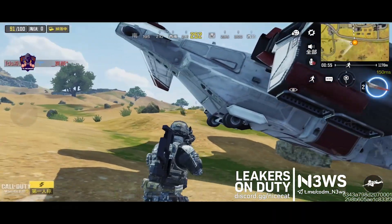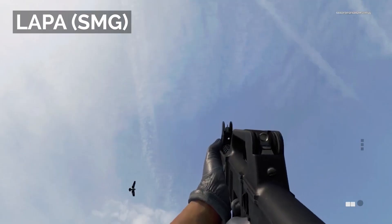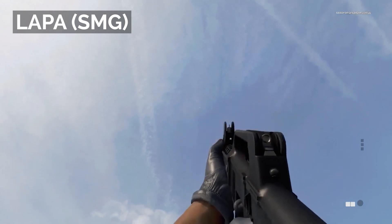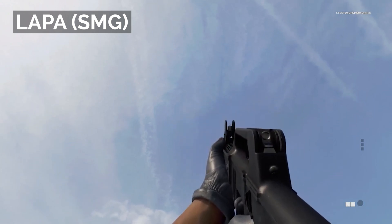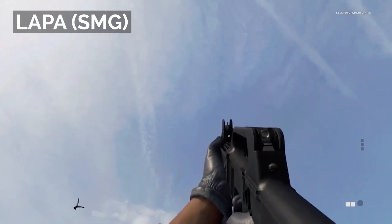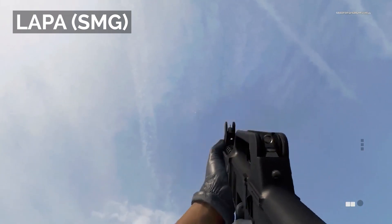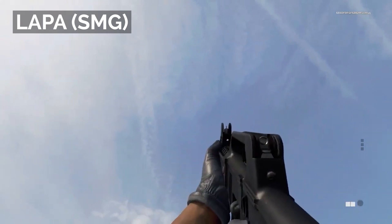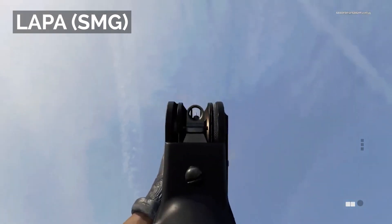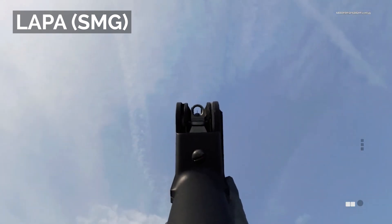Moving on, we have two new guns coming in the future of COD Mobile. First of all we got the LAPA SMG, and this SMG is from Call of Duty Black Ops Cold War. The LAPA does have a slower fire rate compared to the other SMGs, but when it comes to recoil and weapon control, the weapon control of this SMG is actually really really good and it's going to be really easy to shoot at medium ranges. I'm going to make a separate video for these weapons where I'll tell you guys about the stats and how they're going to behave in COD Mobile.